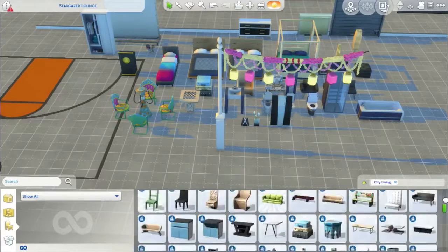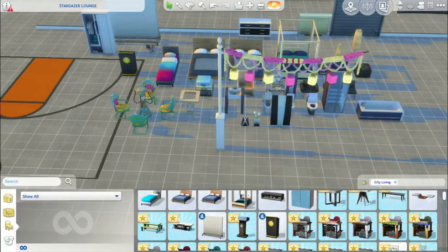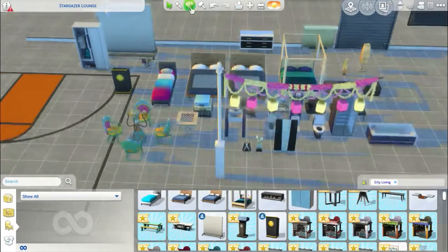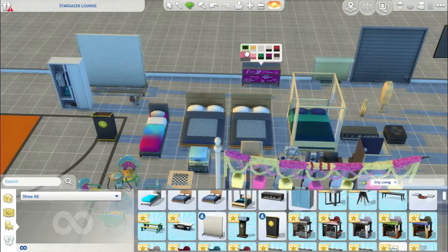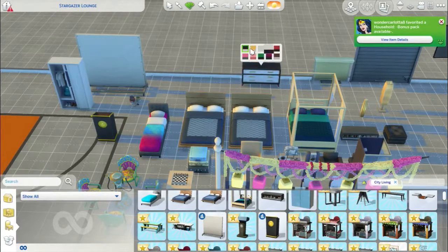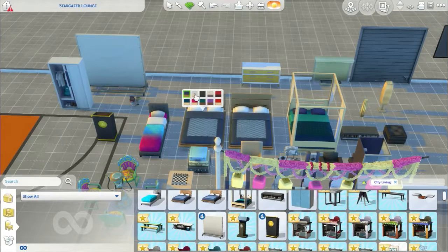I want you guys to go check it out and have a little look — there is so much stuff. Let me know in the comments what your favourite item is of this pack, and let me know if you want me to go through anything in more depth. All of these things come in different colour options. Like this wardrobe thing — it comes in several different colour options and patterns. My favourite has got to be the gold and white one, I really love that. These beds also have loads of colour variety.